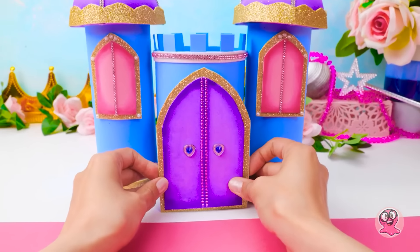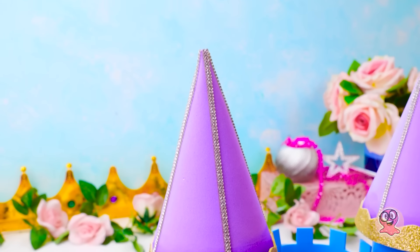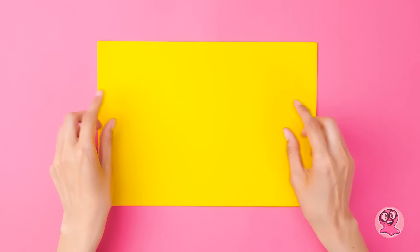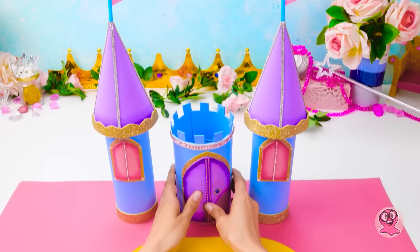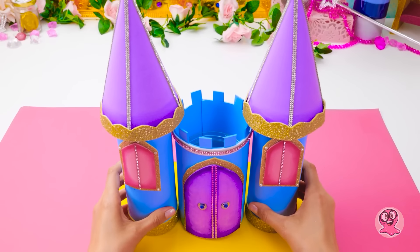Ahora Cenicienta puede entrar y salir de su castillo. Sammy hizo un excelente trabajo con estos. Estoy impresionada. No queremos que este castillo se derrumbe, ¿verdad? La reputación de Sam como constructor estaría arruinada. Hablando de Sam, ¿dónde está? Está demasiado tranquilo. Espero que esté bien.